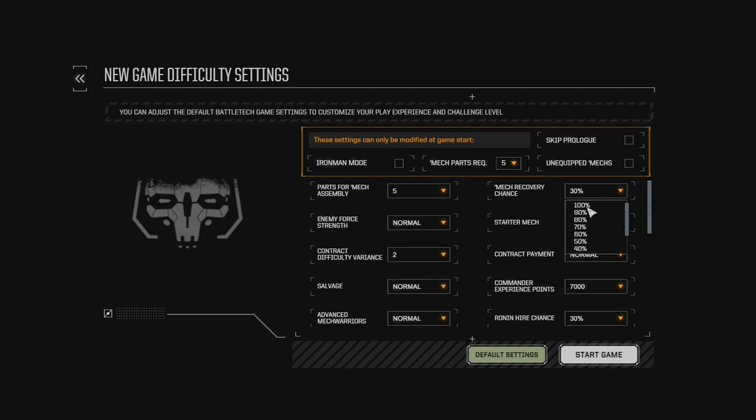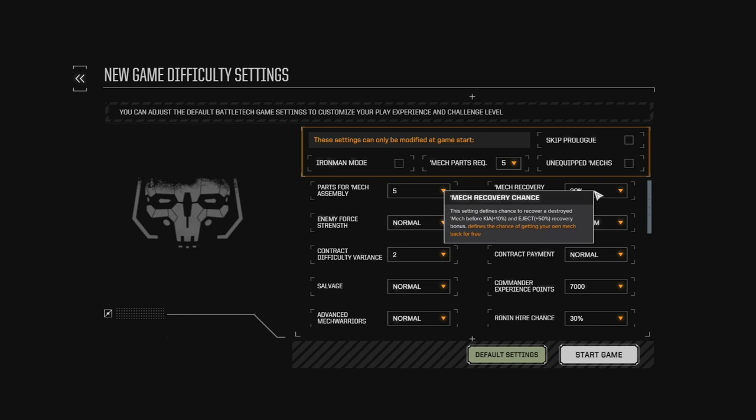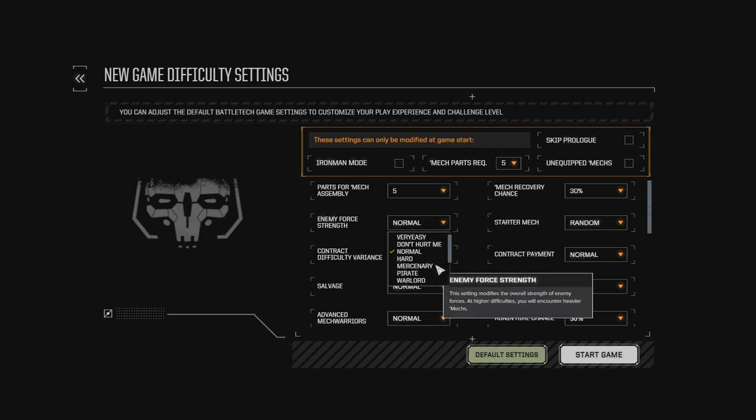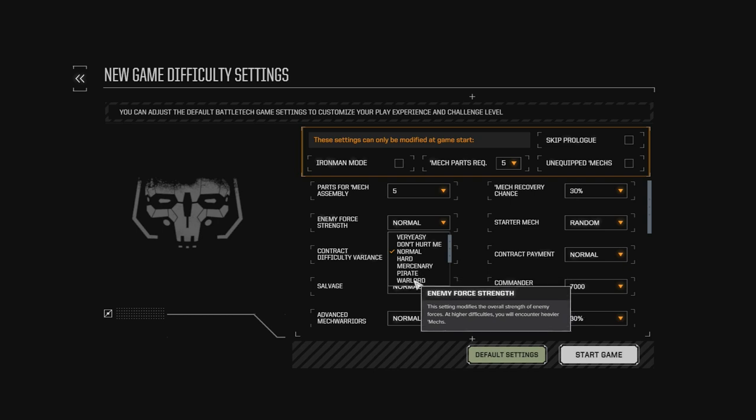Mech recovery chance, you can crank that up to 100%, meaning if you lose a mech in battle, you'll get it back at the end of the mission. If it's lower, say around 30%, you might not get it back, and you'll have to choose components from the surviving mech in your loot table. Enemy force strength can be set to very easy if you want. Normal is actually not that bad. Hard is really fun, but you have to play a lot slower.